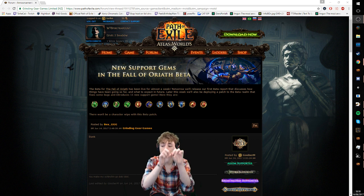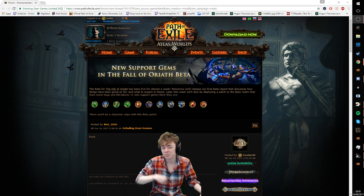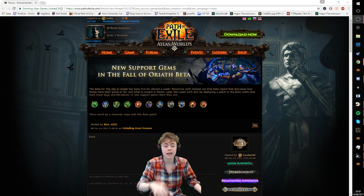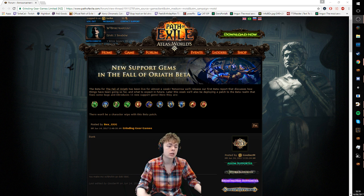Hey guys, Tackett here. I want to talk about the new skill gems. These have been datamined previously, but I haven't given my feedback on them because the original datamined values seemed incredibly overpowered. I wanted to wait until we got the official announcement. They're officially being added into the beta in the next few days, and when they are added, they'll be added without a wipe, so I'll have fresh characters ready to go. Without further ado, let's get into it starting left to right.